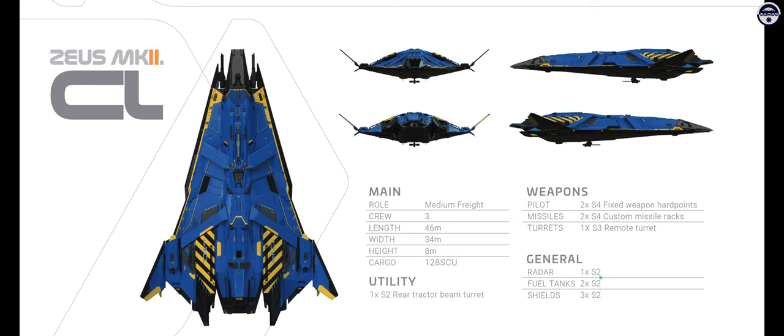For the Clipper's components, compared to the ES we go down to a size two radar and two size two fuel tanks, and we lose one shield generator — but three size two shield generators is still class-leading. If you have a Crusader Spirit C1, definitely consider the upgrade to the Clipper. The war bond price is 135 and 115 credits, so the upgrade cost depending on your original purchase is between 25 and 50 credits — a fair amount, but the capability you get in return is well worth it. Even Freelancer Max owners should consider this upgrade.